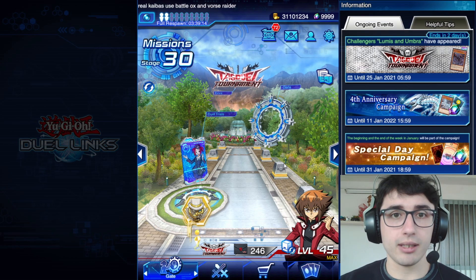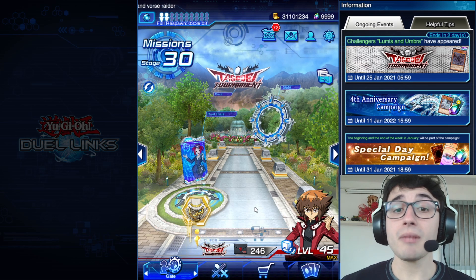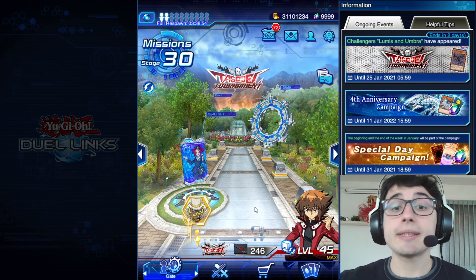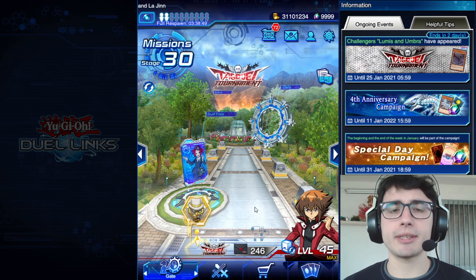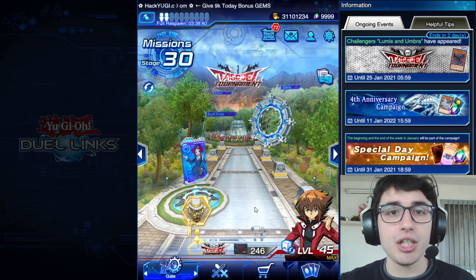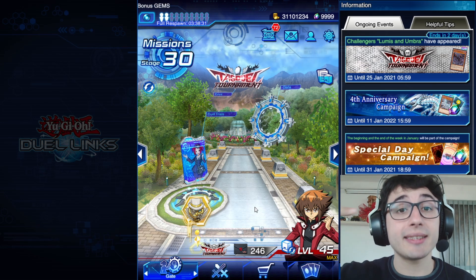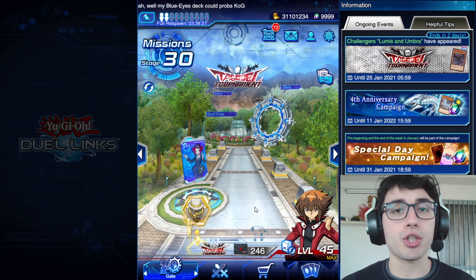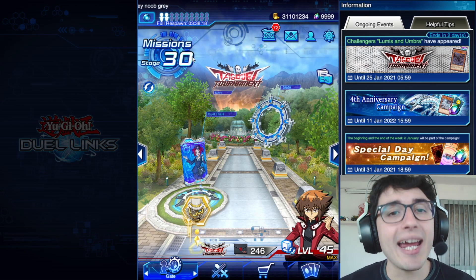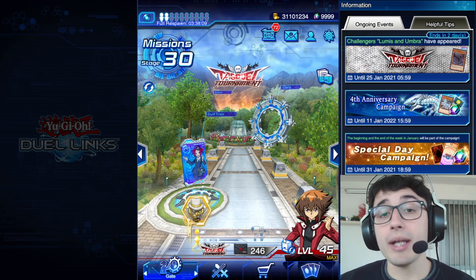I've completed all the stage missions of all the worlds, but this is a basic tip — you need to fulfill all stage missions to get to the max stage. Through the missions you'll get tons of gems. Here's a quick tip: when you've completed all missions of a stage, before jumping to the next stage, make sure to duel all the standard duelists first — because moving to the next stage instantly recharges all your standard duelists back to 10.